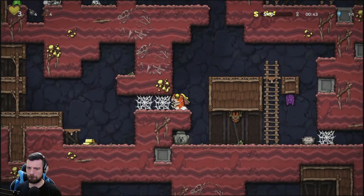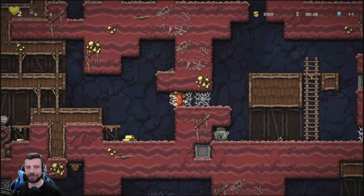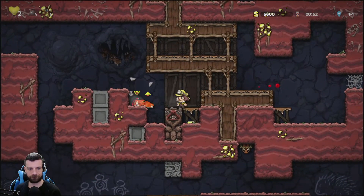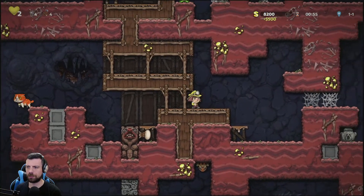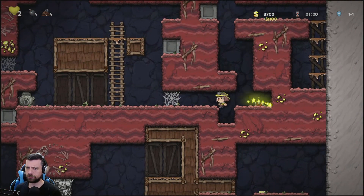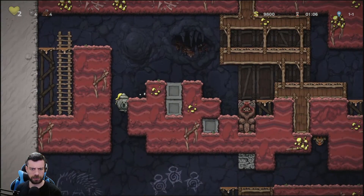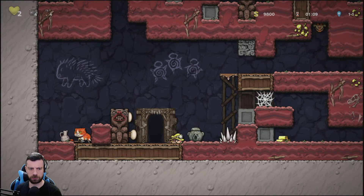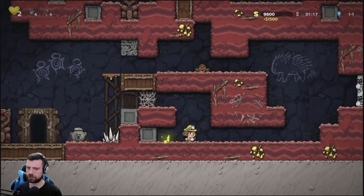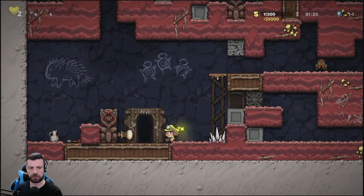A bunch of nice stuff here. That wasn't a hit, that was you being a dick, game. And a free ruby there. All right, we're good on money, I guess. About 15,000. Up to this layer. Let's see what's down here. That barely missed the cut. And a heap of money here, let's get that too. Let's hope and pray for a skeleton — no, of course not. Why would you? All right, moving on.